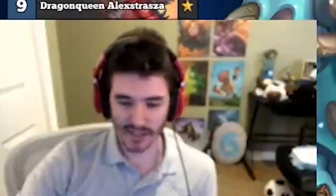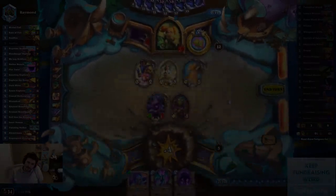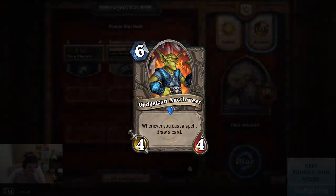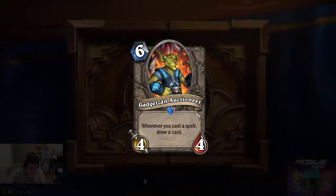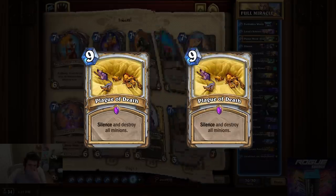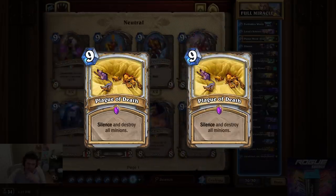So now what? This build is really showing some promise. The Gadgetzan package is enabling us to get through the deck quickly enough to find the combo in time. However, the combo gets shut down pretty easily if the opponent has a few minions out there. So we need a few more tools to clear the opponent's board and set up even better conditions for the combo. I add a few cards, but most importantly the two copies of Plague of Death really slow down the game and give us more time to set up.